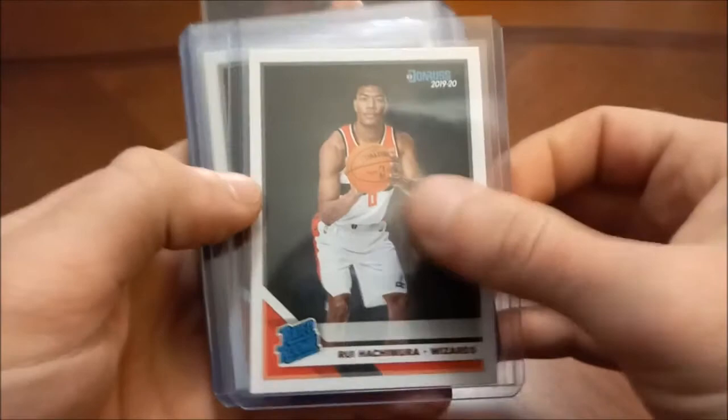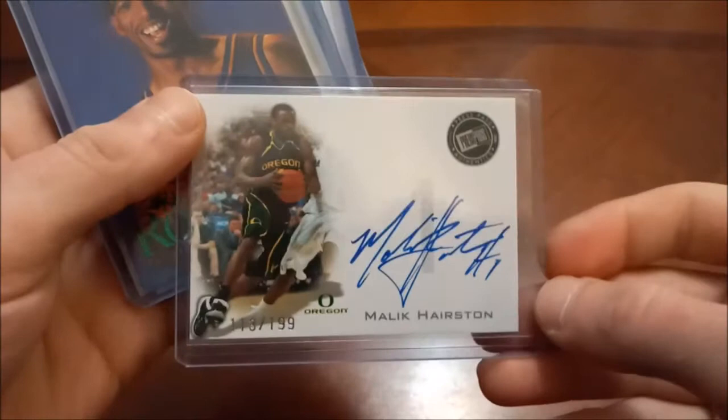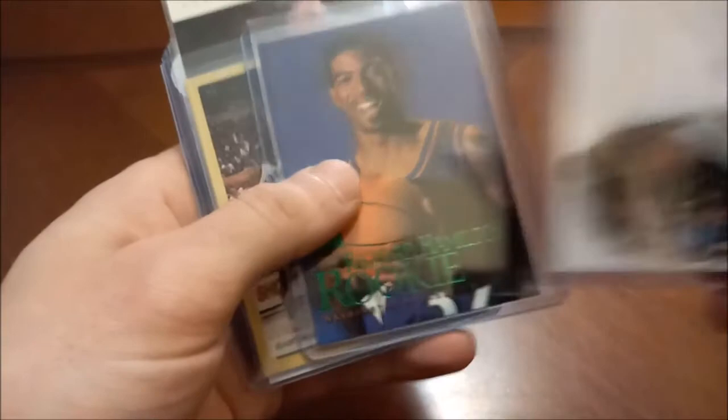Moving on to the letter H. There's Rui Hachimura — his Donruss and his Optic and then Optic purple, that one not numbered. Another auto here — Malik Hairston, that's out of 199, don't think he had much of a career. Richard Hamilton Skybox Premium rookie — I can't remember if that's a parallel because of the green there or not, let me know in the comments.